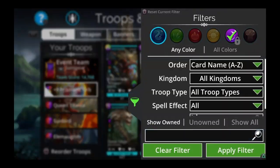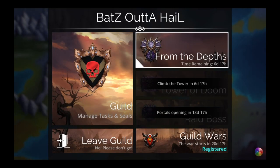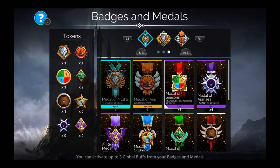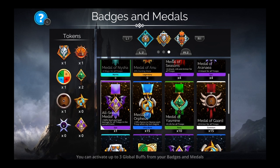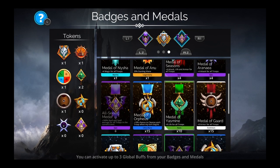Need to put on my badges — this is taking way too long. The All-Seeing Badge gives 40 skull and spell damage for all troops in the current event. Put those on because they're the best available.